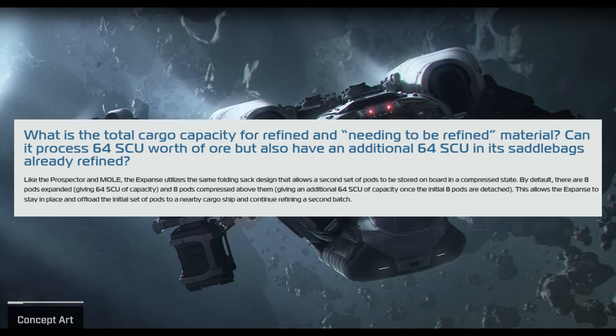What is the total cargo capacity for refined and to-be-refined material? Can it process 64 SCU of ore and also have an additional 64 SCU in its saddlebags already refined? Like the Prospector and Mole, the Expanse uses a folding sac design. By default, there are eight pods expanded giving 64 SCU of capacity, and eight pods compressed giving an additional 64 SCU once the initial pods are detached. This allows the Expanse to stay in place, offload the initial set of pods to a nearby cargo ship, and continue refining a second batch.